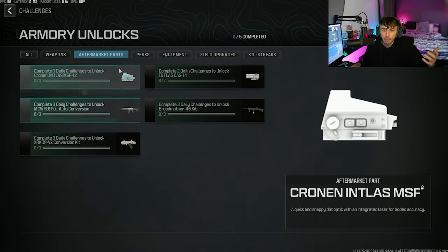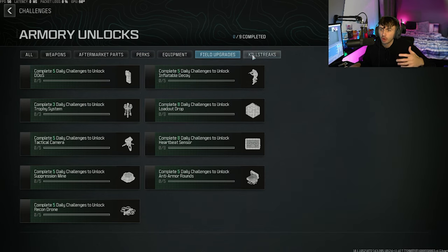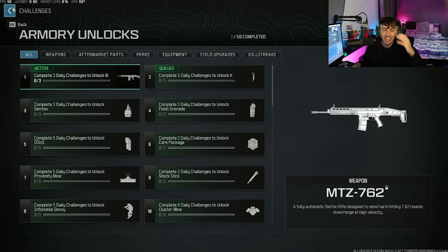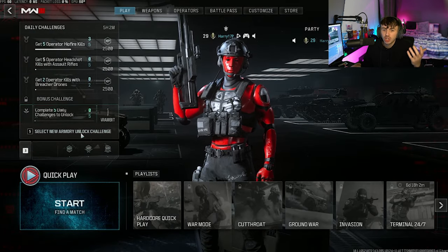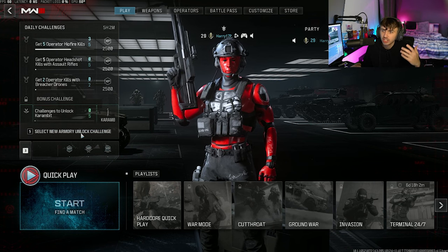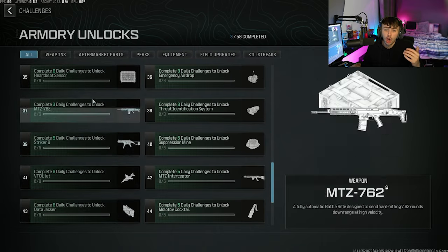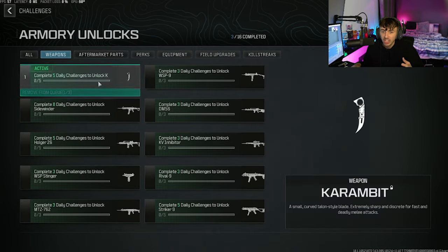I'm not sure if there are any weapon challenges that require aftermarket parts, but there might be. And if there are perks, equipment, field upgrades, or killstreaks I need to make the camo grind easier, I physically can't do it without completing daily challenges. I'm not too sure why they've done it this way, but it just seems to be how it works. So if you're looking to unlock any guns or attachments, check the armory unlock section to see if what you want is in there.